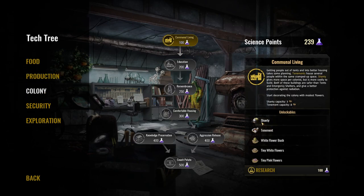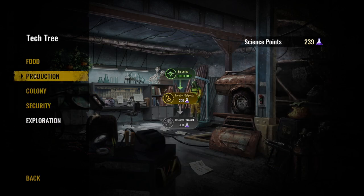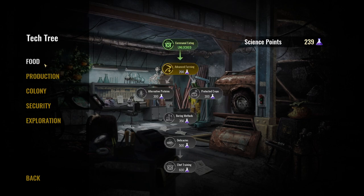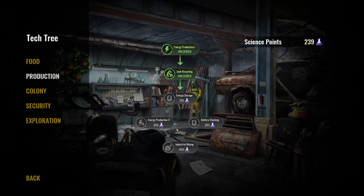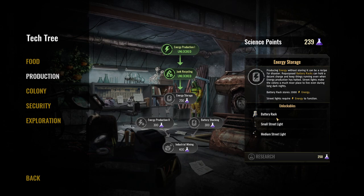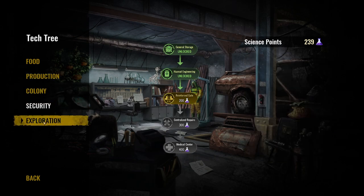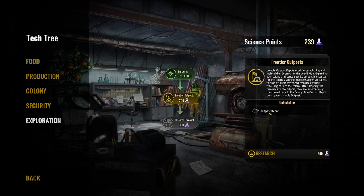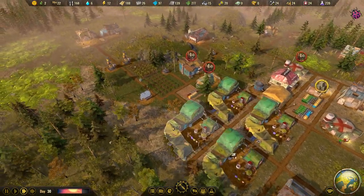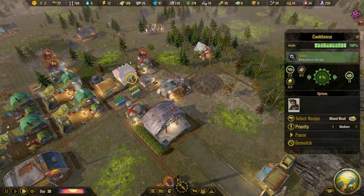Looking at the research tree - for the colony we have communal living, which gives better shelters than the shanty. Education is not a priority since we don't have many children. Food isn't a problem either. Industrial mining is really interesting because it gives us extractors for deep mines. I'm saving up for energy storage for the battery, then large solar and wind turbines, then industrial mining. The frontier outpost would also be very useful - scouts could deliver goods to outposts without returning to Sleepy Hollow every time, which would really speed up scouting.